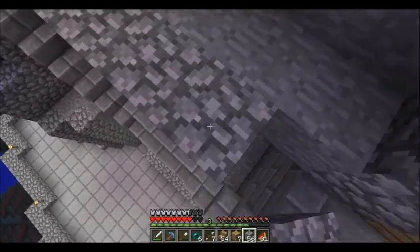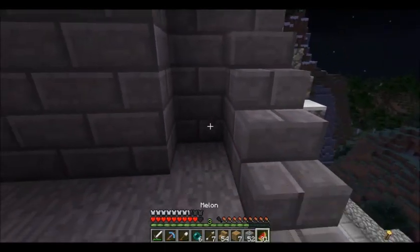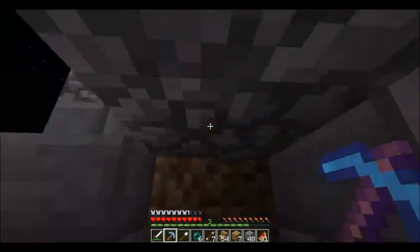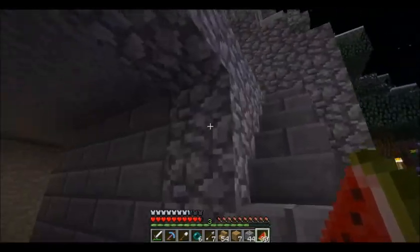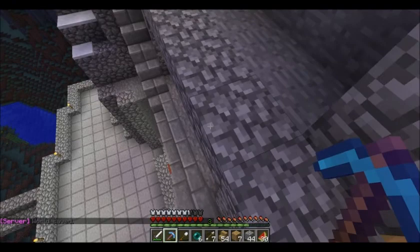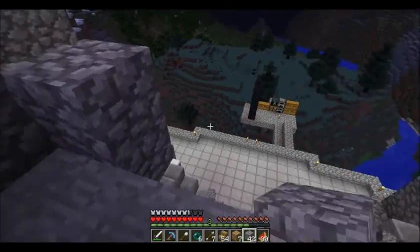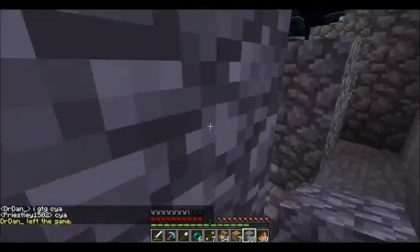Maybe if I converted this top row into cobblestone like so. And then I've got that, which is lovely. If I bring it down just like the pillar... now if I bring this up here — two there — and then I've just got the middle four blocks.